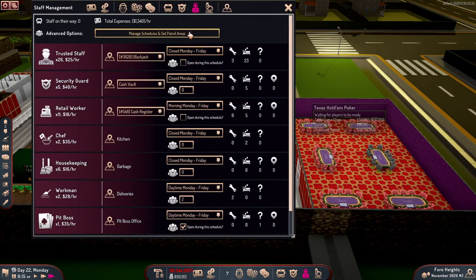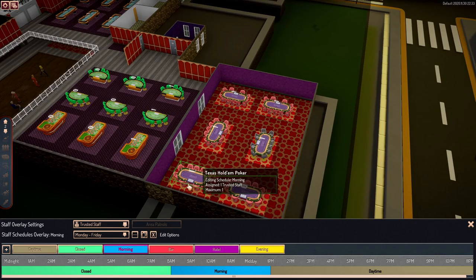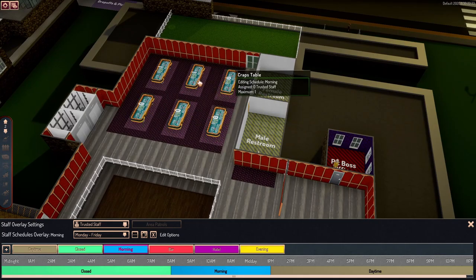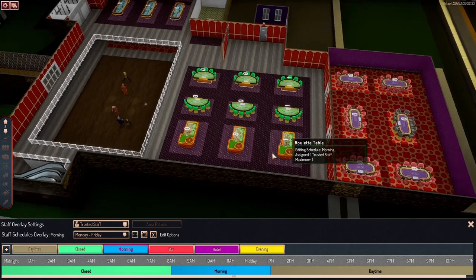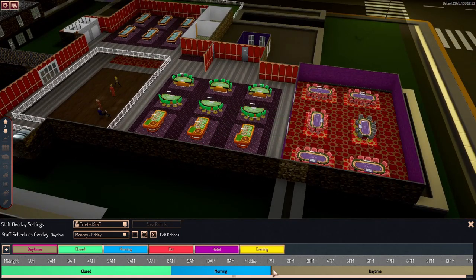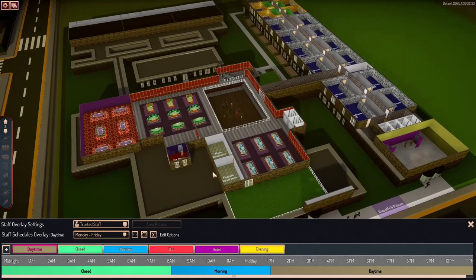Going back into my staff hub, in the mornings I have a couple of these — let's go with a couple of roulette tables and two of the craps tables. That's just for my morning. Then for daytime I want to make sure everything is open, because typically around one o'clock this casino gets a little busy. It all depends on how you've built your casino, your traffic flow, and how big it is — there are a lot of different factors.